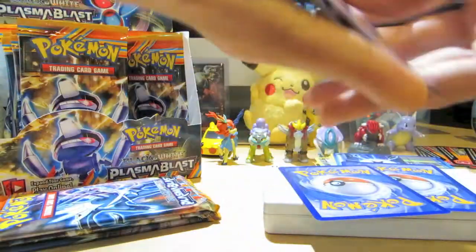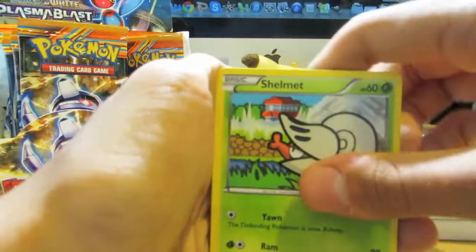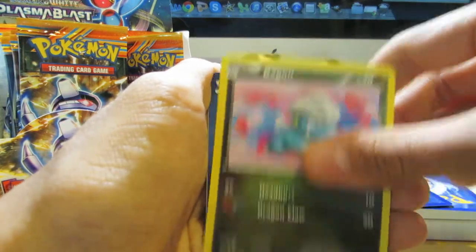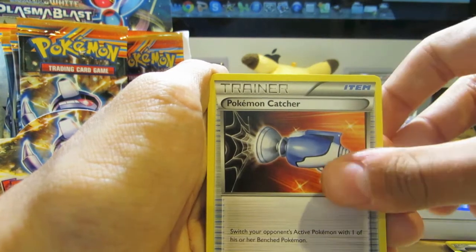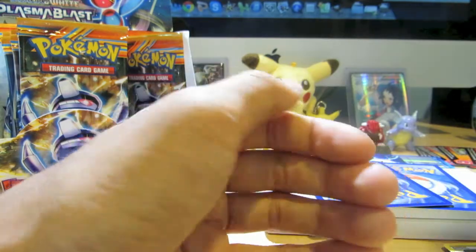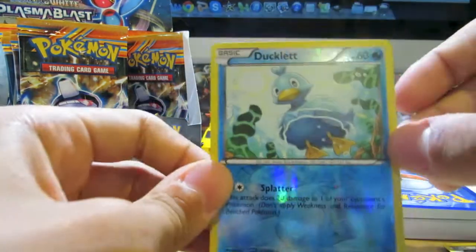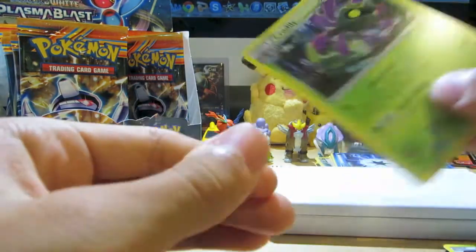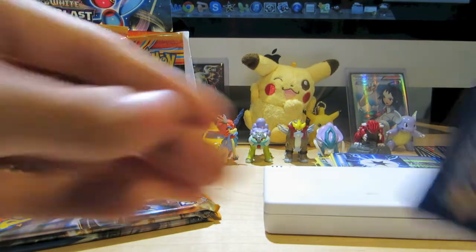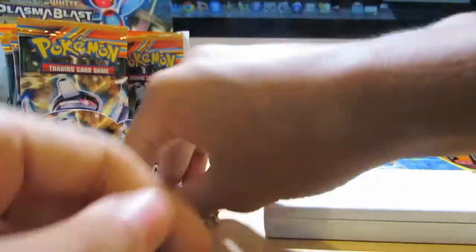Rare and Reverse. We got a Shelmet, Kangaskhan, Snover, Machop, Bagon, Chetot, Pokemon Catcher — nice, my third of the box — sweet. Shellgon. My Reverse is a Ducklet, just a Common. And my Rare is Criddley. So we're probably gonna be hitting duplicate Rares for a while from now on, considering I pulled most of them already.